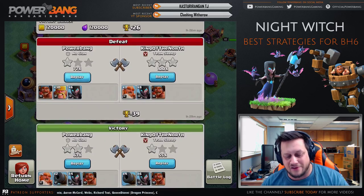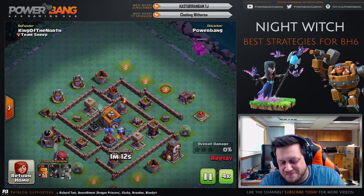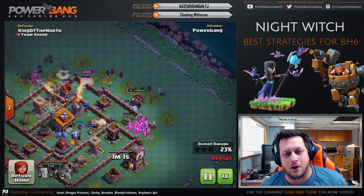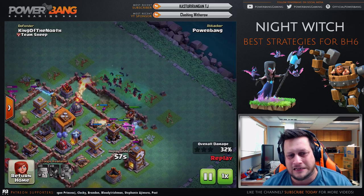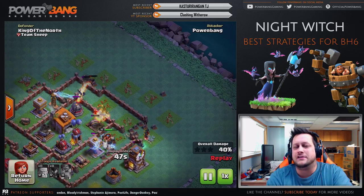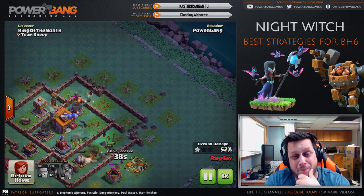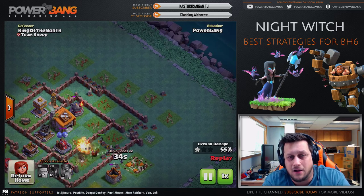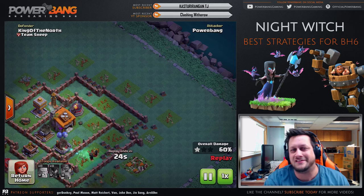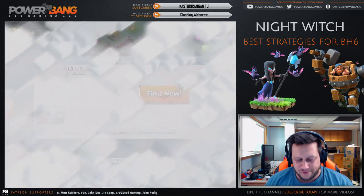I also tried barbarians with Night Witches — switched it up, got rid of the giants entirely, and rocked the enraged barbarians on the corners to try to rush the base. The barbs funneled into the middle and the Night Witches went right down the center. This just didn't work — flat out sucked. I still need to test bombers a bit more, but honestly with those bats I think I've figured out the right strategy. It does seem a little strong out of the gates, but Supercell is known to do that with new troops — they always seem to make an impression — and they've done the same with the Night Witch.